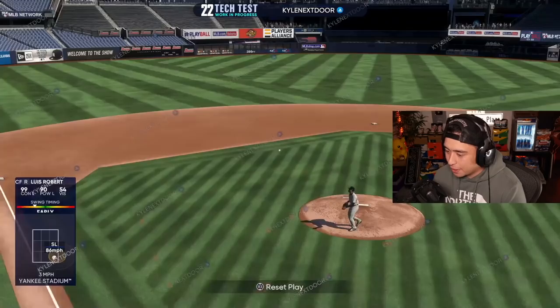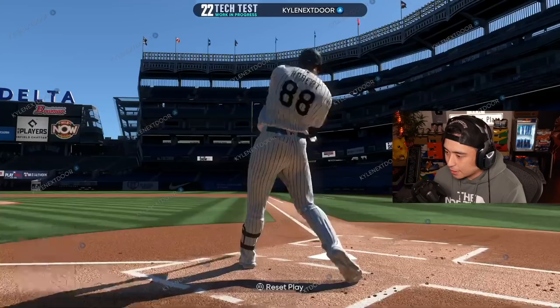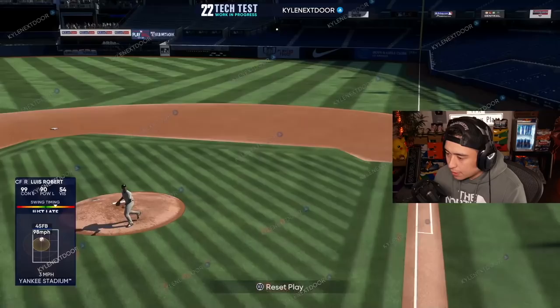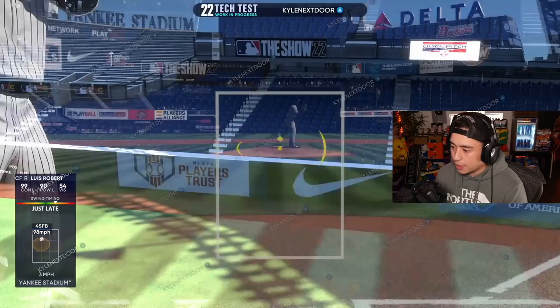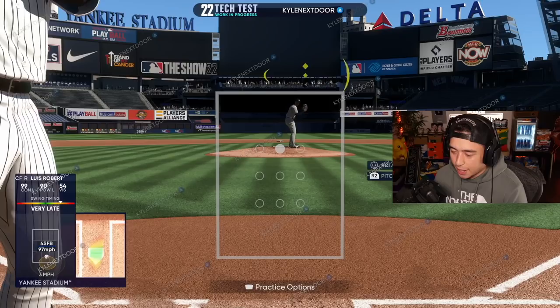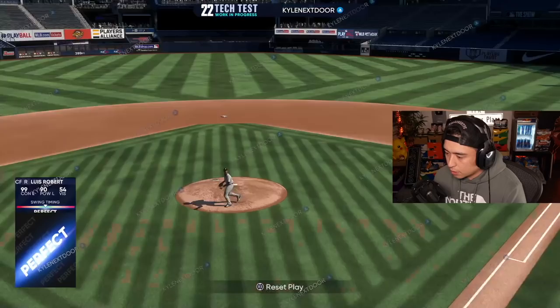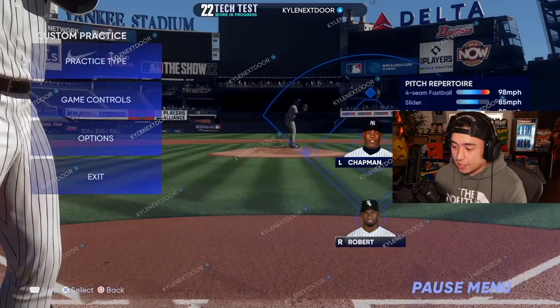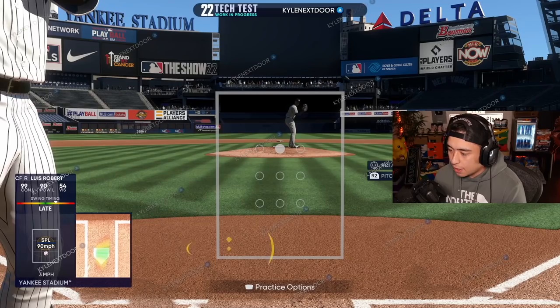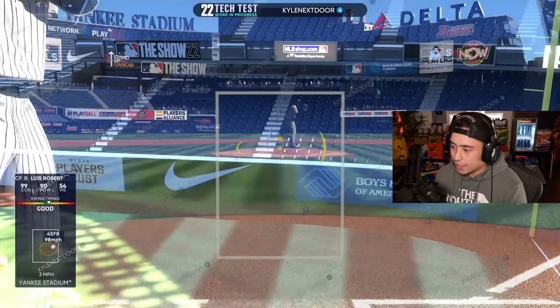Now we're getting used to it and we're just raking. Oh, this might turn me into an animal if I really like the slightly-up position. Yeah, this might be a thing you guys - this might be a thing. Before when I was holding it up and in I was holding it there, so it's like a weird adjustment. Now that I don't have to move it to keep it up there I can just adjust from that middle spot. Also a perfect-perfect fly out with somebody with 90 power is a little odd - I like that you can still play with your PCI and it stays there.